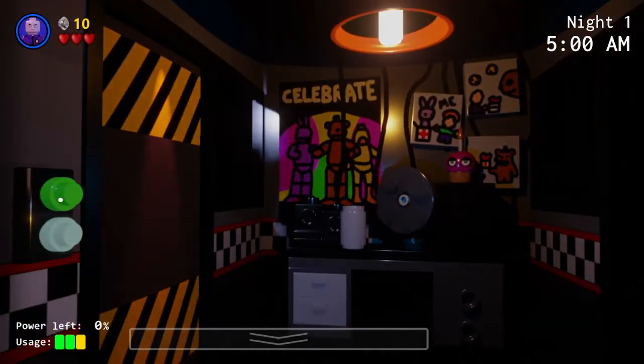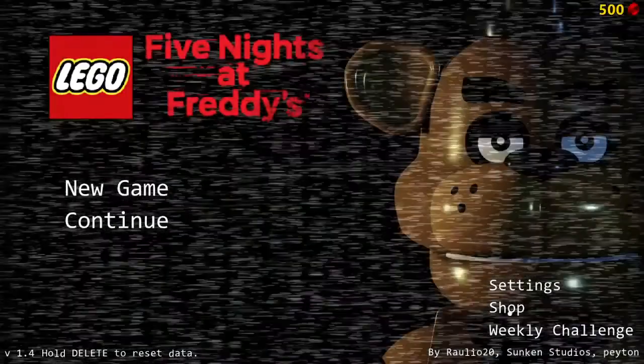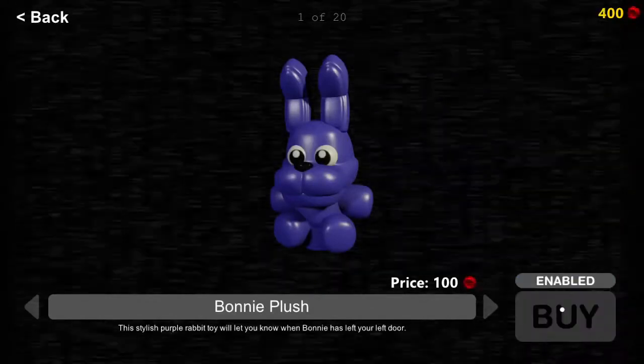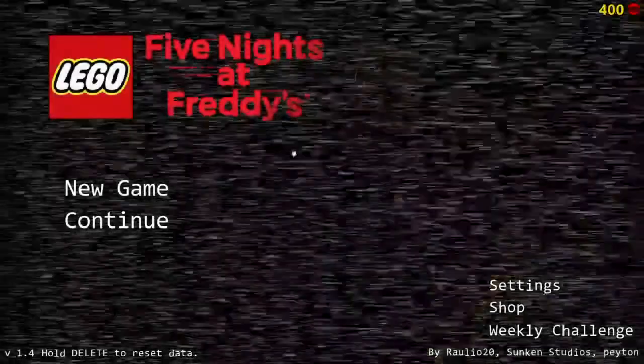Oh no, I'm at 1% power! No no no no — I want to see this. I can hear his footstep — yes! Let's go! Oh, we get a power bonus too if we have power left over, 500 studs, cool. Let's go to the shop. 500 studs — let's do Bonnie first, we'll just go in order. Enabled! All right, let's continue to night two.